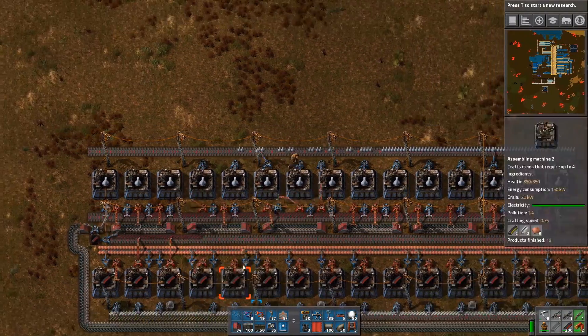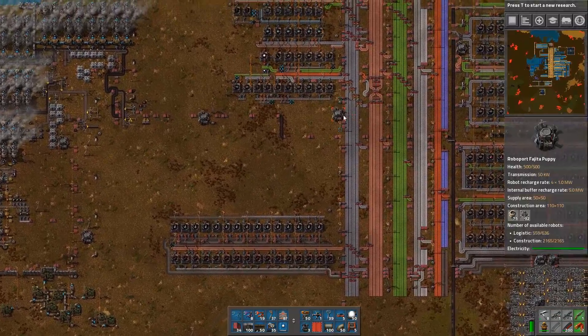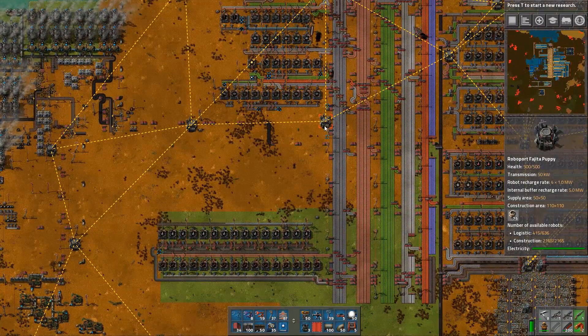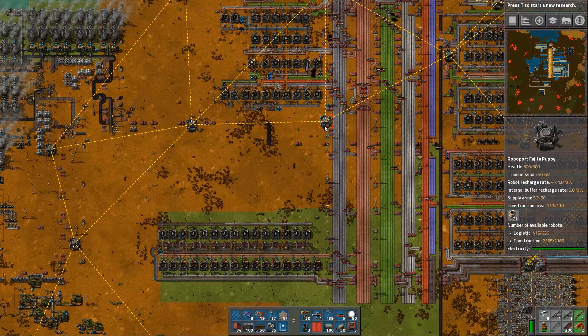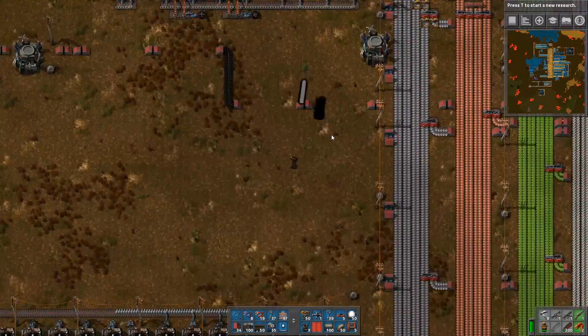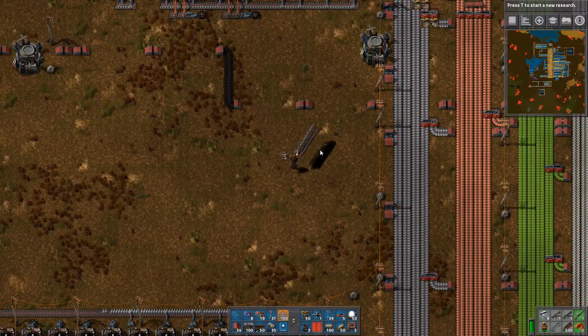How did we run out of fast inserters? We weren't in range of the logistic networks - wow. Bring me some, I want to end this episode!